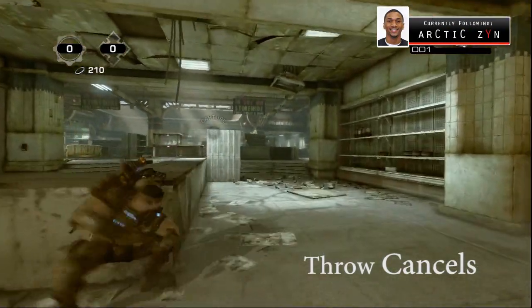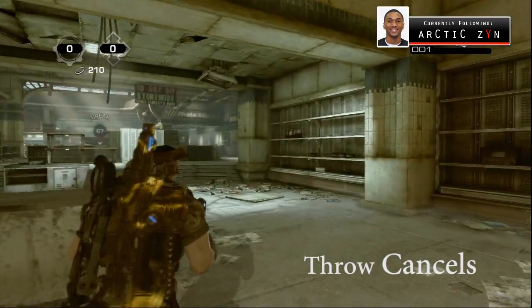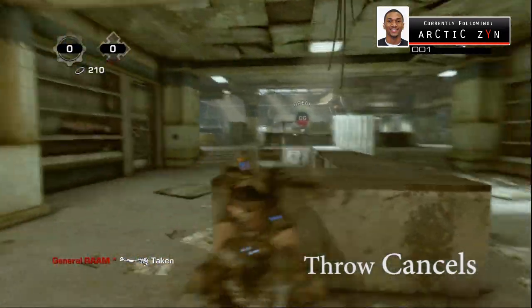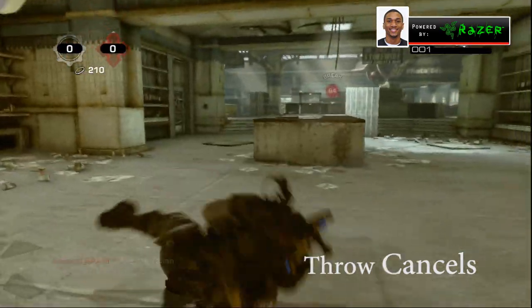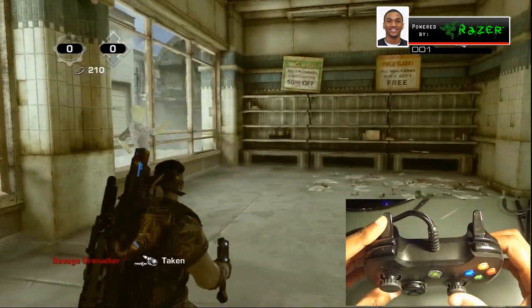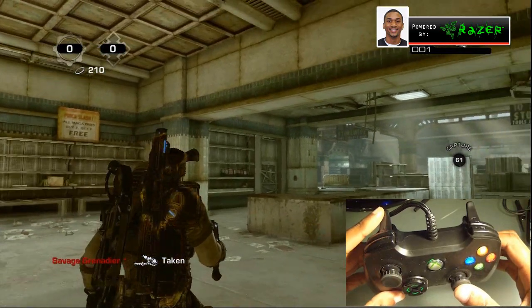You can also do cancels by either hopping into cover — you guys see that toss but I didn't throw it — or rolling, which you guys see right there, rolling left and right. So it's right trigger then roll, or right trigger then hop into cover.